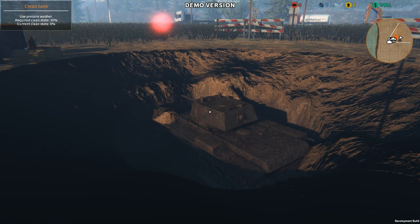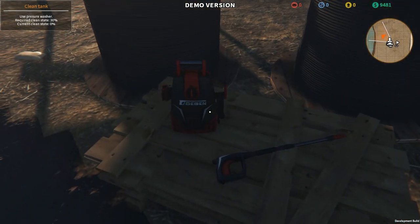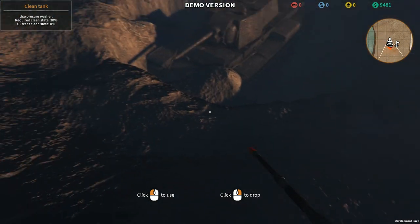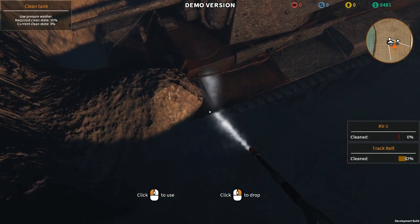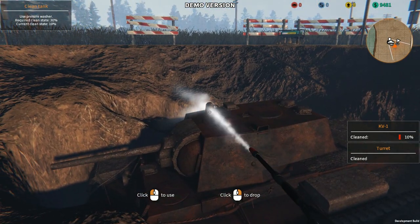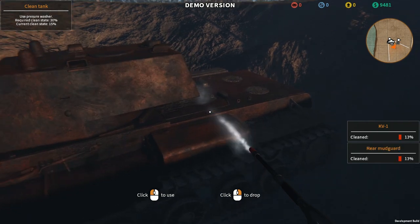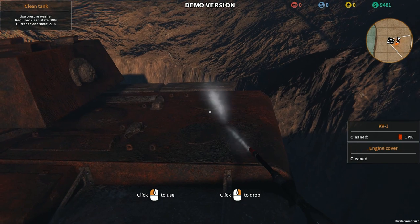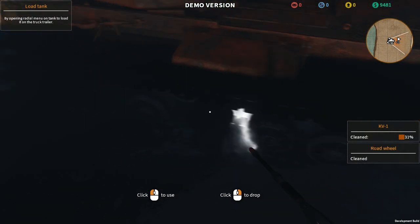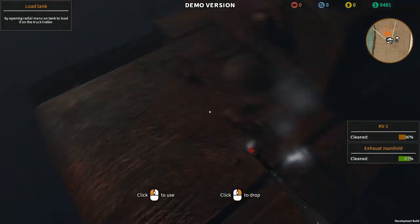How do we get this thing out? Use a pressure washer. Where is the pressure washer? Is there a set of tools? It's getting a little bit dark. The pressure washer allows a player to clean the tank of mud and dirt — this is required to put the tank on the back of the trailer for the extraction mission. Looks like we'll be restoring a KV-1, boys.